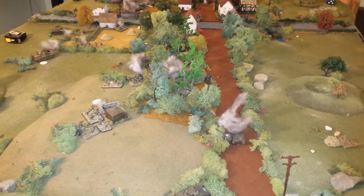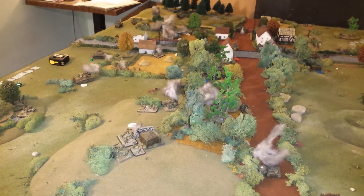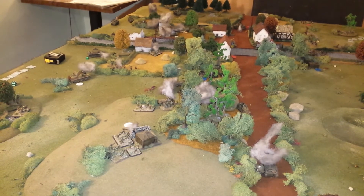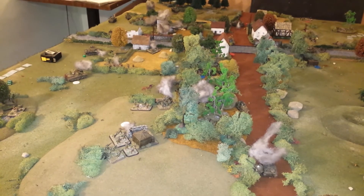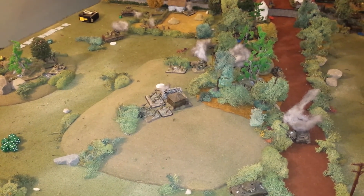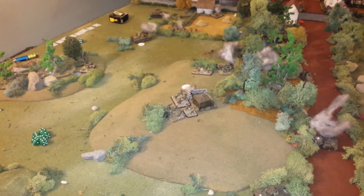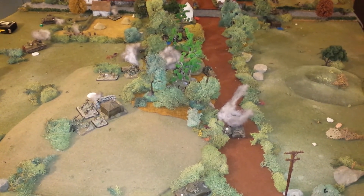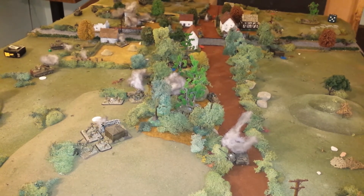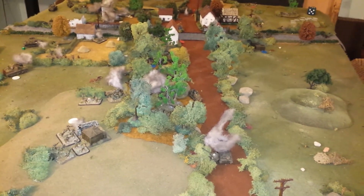Most of the fighting was up on the hill. The Germans captured it early but didn't reinforce it very well — more piecemeal — and it was right next door to the main American deployment zone, so the Americans rushed and took it. The Germans just didn't defend it or get enough troops up there. The command rolls were pretty evenly handled, but at the end people were rolling sixes when they needed tens — just couldn't get everything the way you wanted.